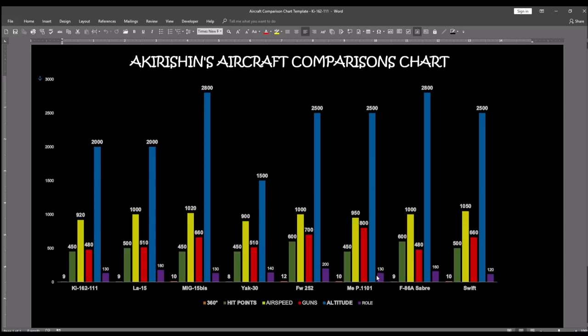It's not the 2,800 meters of the F-86A or the MiG-15BIS, but still very competitive at 2,500 meters, with a fairly good rate of roll of 130 degrees per second. So my overall choice for this tier is the MEP 1101, which is an aircraft I really enjoy. A second viable option would be the MiG-15BIS — a 10-second turn time, very good airspeed of 1,020 kilometers per hour, 660 damage per second on guns, and an excellent optimum altitude of 2,800 meters, making it a very versatile fighter.